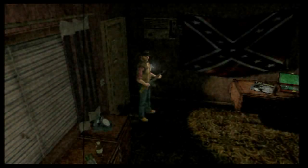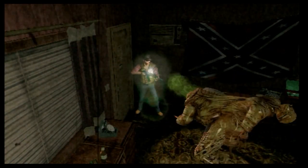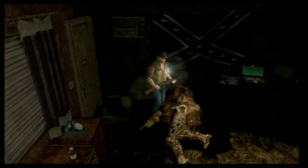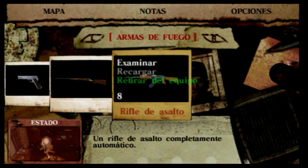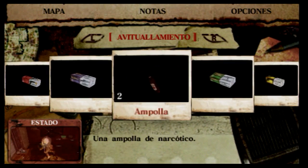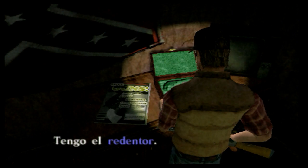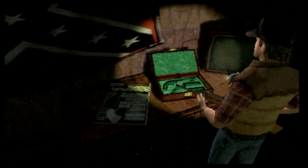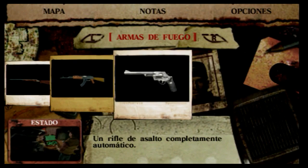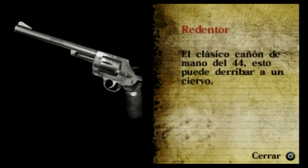Esta está abierta. ¿Qué es esto? ¡Cómo vomita el condenado! A ver, cómo poner bichos ahí a escupir. Botiquín no tengo y ampollas tengo dos. Voy a mantener las ampollas de momento. ¿Qué es eso? El Redentor — un revólver. Vamos a echarle un vistazo: arma de fuego, el Redentor. El clásico cañón de mano del 44. Esto puede derribar un ciervo.